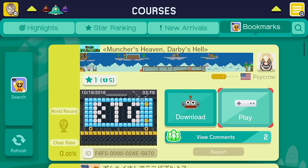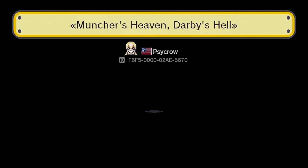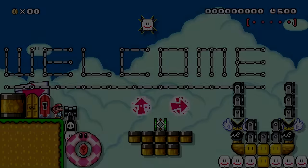Hey everyone, it's Darby from Blue Television Games. I have a level showcase for you today called Muncher's Heaven, Darby's Hell. This comes from Psychro, the guy that's been sharing a lot of crazy glitches with us lately. In turn, this ends up being one of the craziest glitch levels I've ever played. It's very awesome.